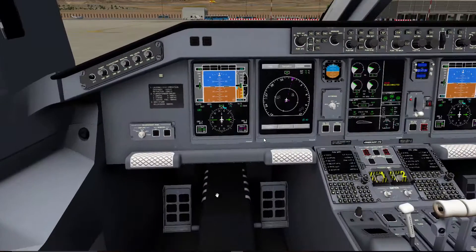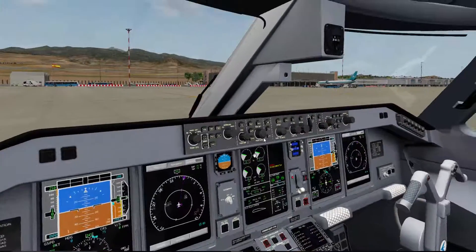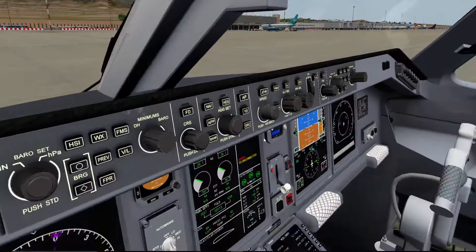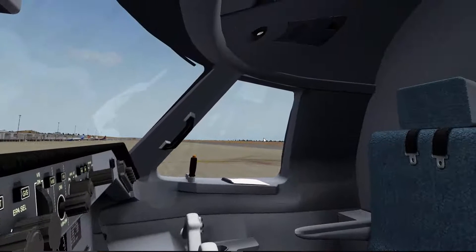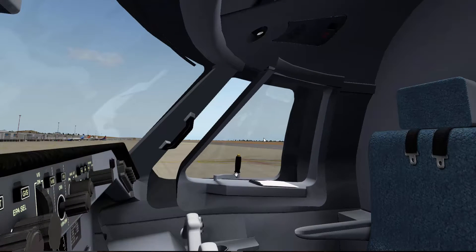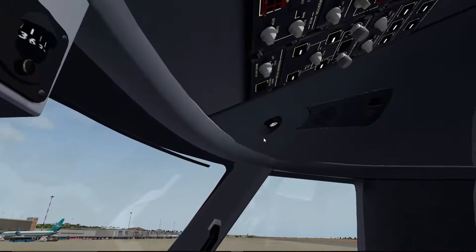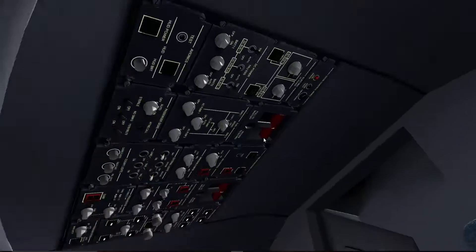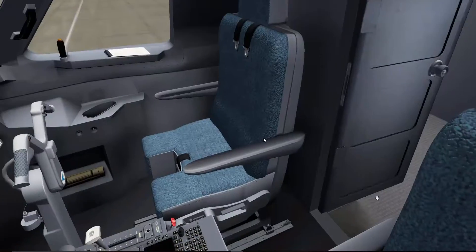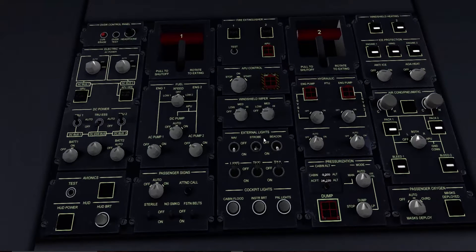We're just going to go around. Very highly detailed — I know I'm going to say this a lot — very highly detailed cockpit as well as the rest. Obviously you can also open this one and close this one as well. This is our overhead panel.